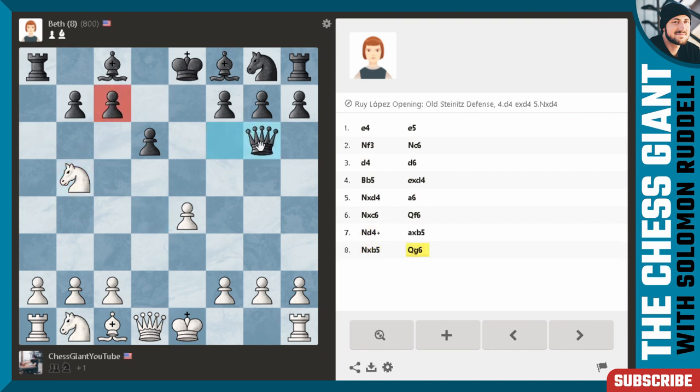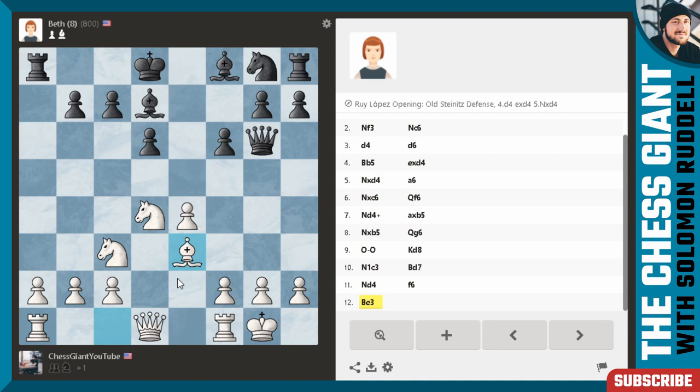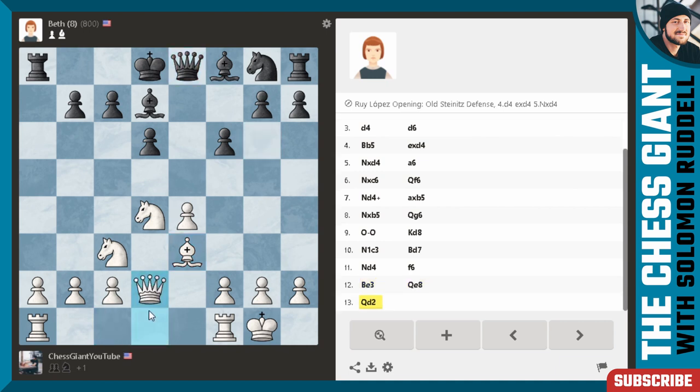Interesting decision here. I could go bishop a4 or knight d4 check and take the bishop back. Against bishop a4 we have bishop d7 and I'm going to lose a piece, so I might as well play knight d4 and then take that bishop. Now I'm attacking the c7 pawn. Queen g6 — very questionable move. I'm just going to go for the easy option and castle kingside. King d8 is played. Let's play knight to c3, defending the pawn on e4 and defending the knight on b5.